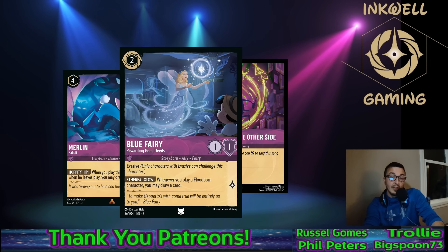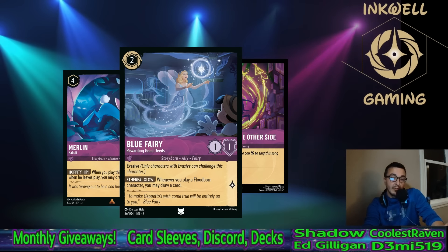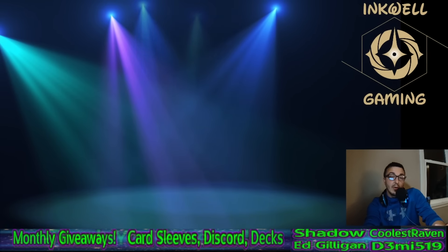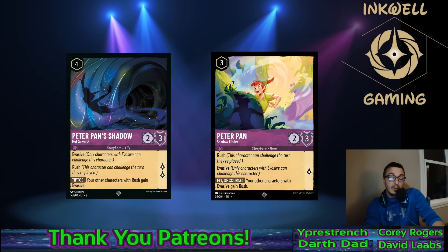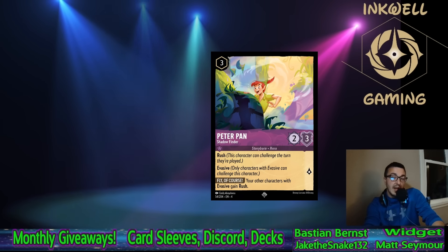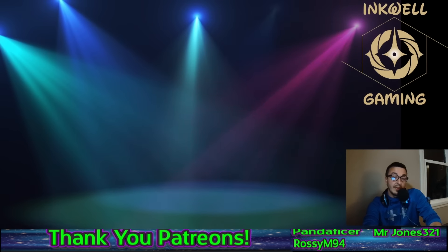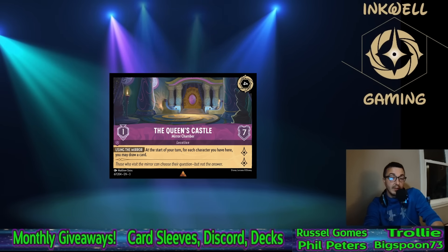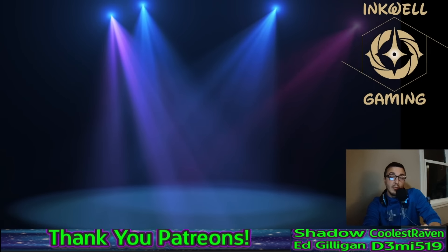Keep in mind their Steel songs will be able to remove your Fairy pretty quickly, so they have answers for it. Pan Shadow and Peter Pan with Rush and Evasive are very good ways to take out Diablo — I personally like Pan a bit more because especially if they get that Turn 2 shift Diablo, it answers it one turn sooner. Another Amethyst card you should be playing in almost every Amethyst list is Queen's Castle — whether it's the draw or the high willpower, just constant Lorcana value. This card is really really strong in this format.